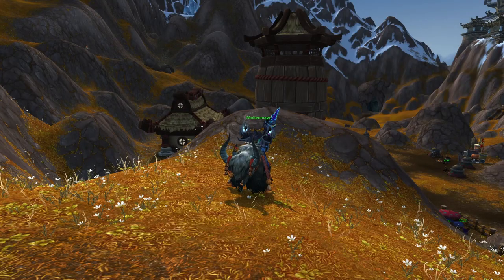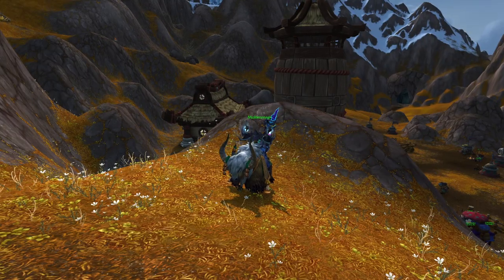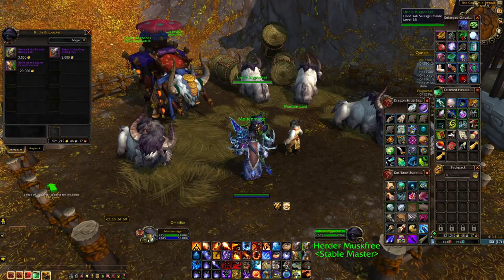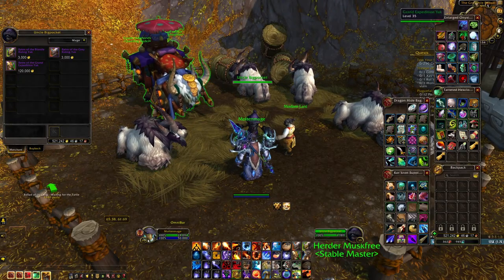Next are the Grey Riding Yak, Blonde Riding Yak, and Grand Expedition Yak. To get these mounts, you simply need to speak to Uncle Bigpocket located here in Kun-Lai Summit and purchase the Yaks for gold.